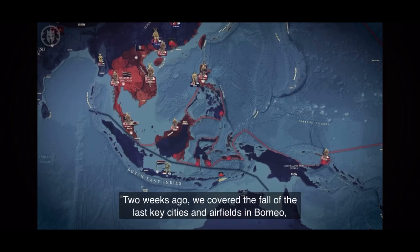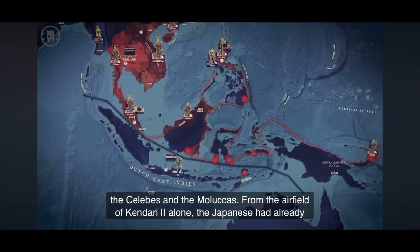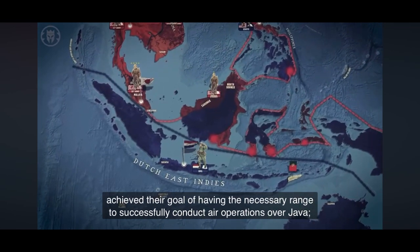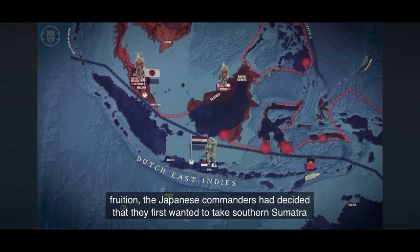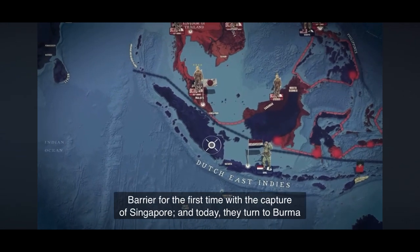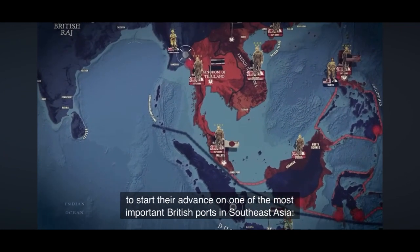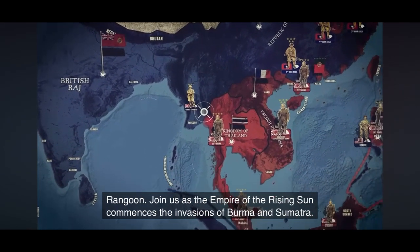Two weeks ago, we covered the fall of the last key cities and airfields in Borneo, the Celebes, and the Moluccas. From the airfield of Kendari II alone, the Japanese had already achieved their goal of having the necessary range to successfully conduct air operations over Java. Yet to be completely certain that their most important offensive was going to come to fruition, the Japanese commanders decided they first wanted to take Southern Sumatra and the important airfield of Palembang. Last week, we also saw the Japanese pierce the Malay barrier for the first time with the capture of Singapore, and today they turn to Burma to start their advance on one of the most important British ports in Southeast Asia: Rangoon. Join us as the Empire of the Rising Sun commences the invasions of Burma and Sumatra.